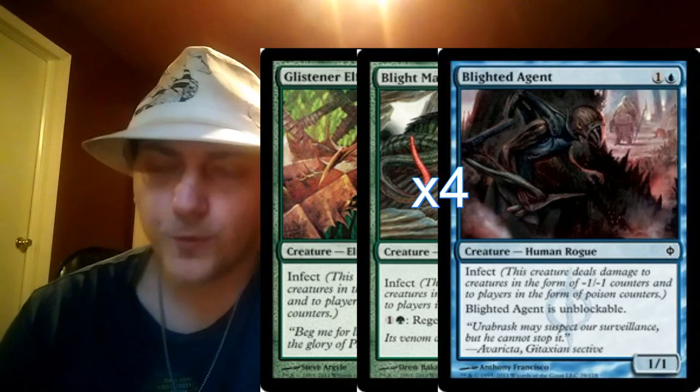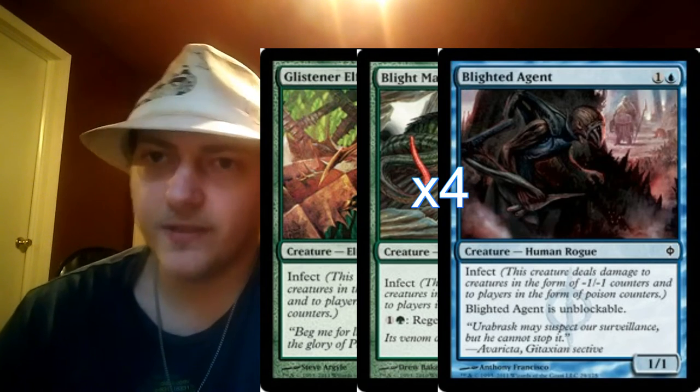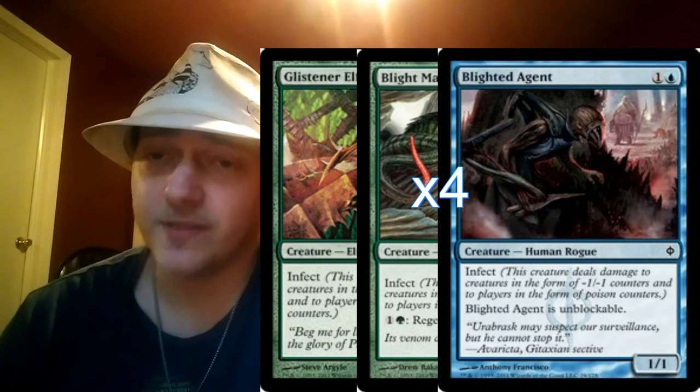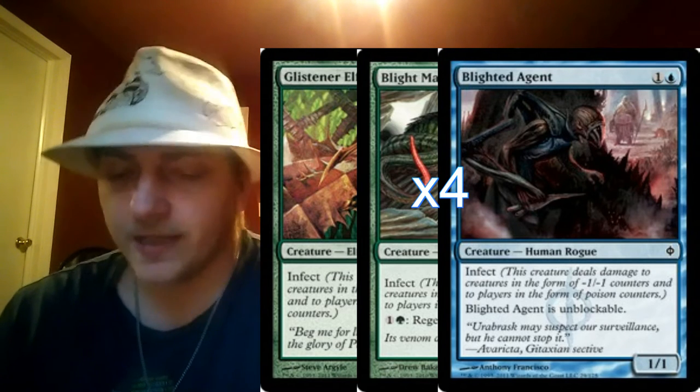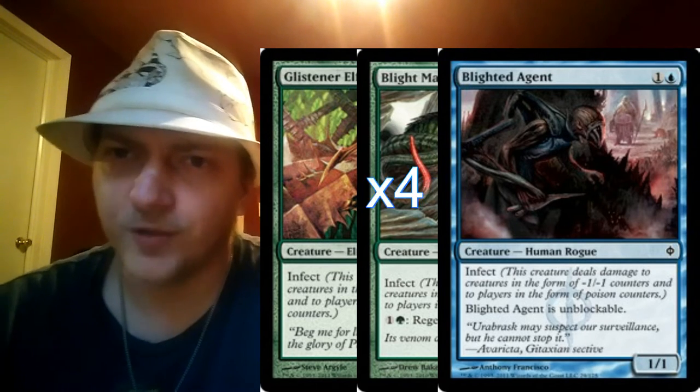After that we've got four copies of Blighted Agent — the other two-drop with Infect, and this one happens to be unblockable, which is really handy for us, being able to consistently and constantly get our Infect damage through. All around it's just really invaluable.